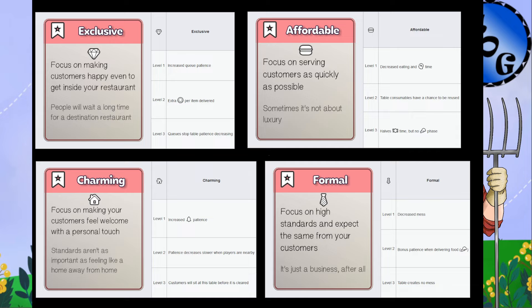You have exclusive, affordable, charming, and formal decoration cards. I'm always a fan of exclusive because it has increased queue patience outside, stops table patience from decreasing, and gives extra money delivered. Extra money delivered is good in any scenario. If there's a queue outside, table patience inside — whether at a coffee table or regular table — stops decreasing until someone comes in, which is very, very powerful.